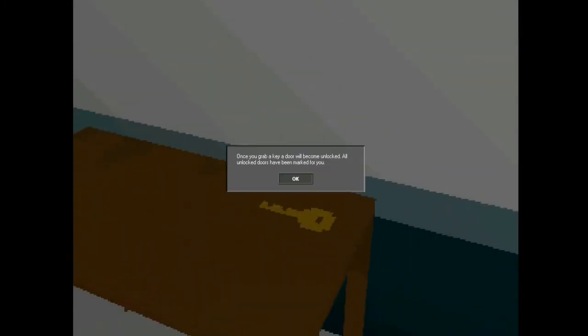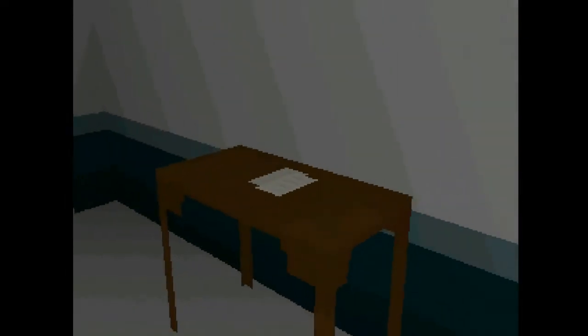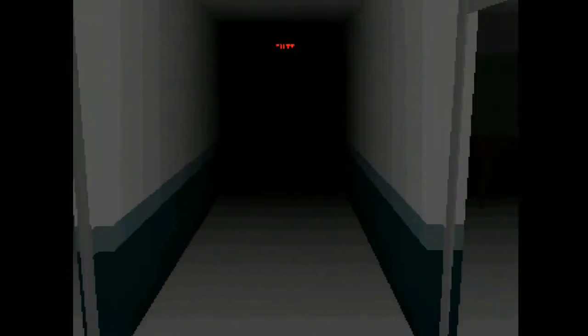Már két ágy is van, de a szekrényt ettől függetlenül sem tudom még kinyitni. Mondjuk nem tudom, miért gondoltam, hogy azért, mert egy ággyal több van, nyitható a szekrény. Na, és itt már se papír, se ceruza. Viszont van egy kulcs! Ahogy haladunk előre, úgy figyel be egyre jobban az infláció. Ott a kulcs, oké. Gondolom ez ehhez az ajtóhoz való. Akkor itt most bejött az, amit mondott: ha felveszel egy kulcsot, megjelöljük neked azt az ajtót, amelyiket nyitnod kell. Tehát ez a piros X ezt jelenti majd.